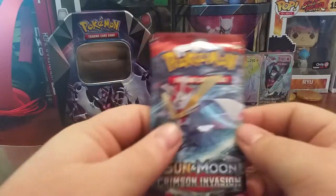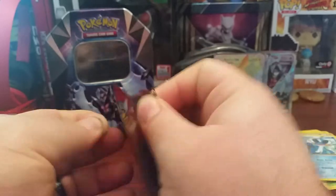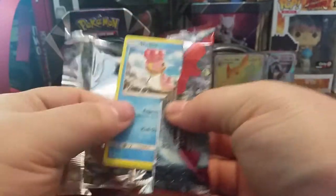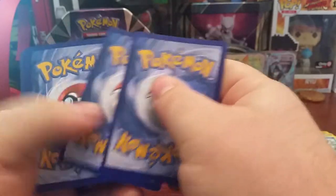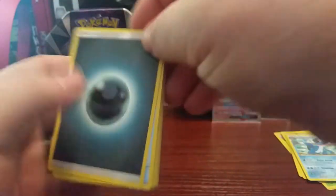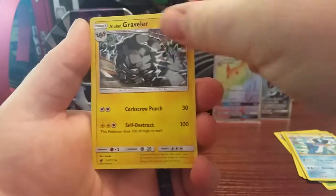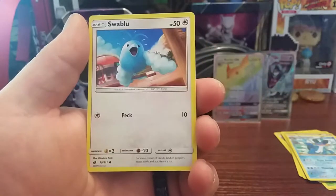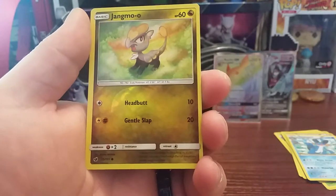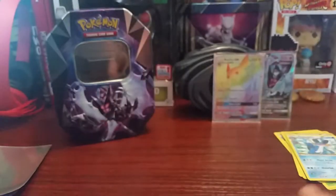Let's do Crimson Invasion first because I wasn't really a big fan of this set for whatever reason. Four cards from the back. We got a Darkness Energy, Pikipek, Red Card, Pile of Swine, a Lowland Graveler, a Shellos, a Weedle, an XQ, Pumpkaboo, Swablu, Reverse Holo of a Jangmo-o — looks cool — and the rare is a Mamoswine, non-holo as well.